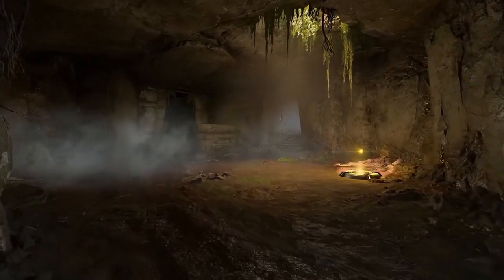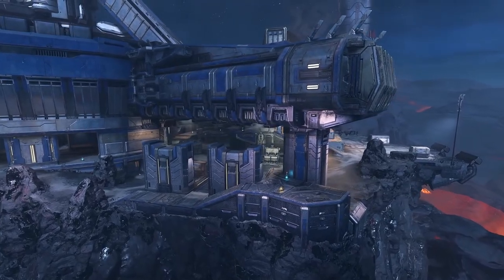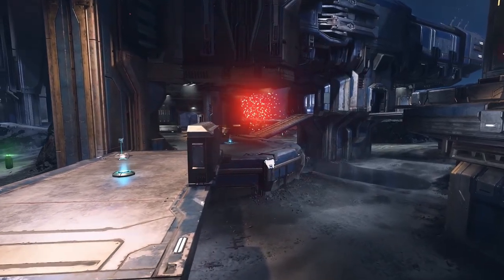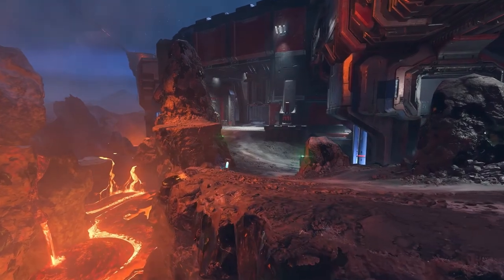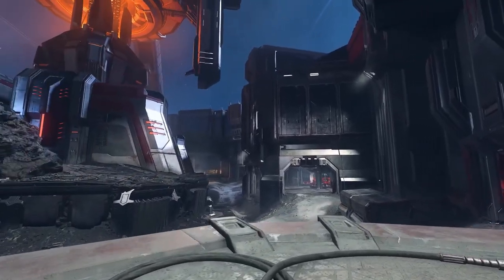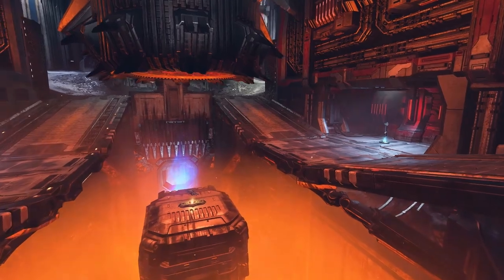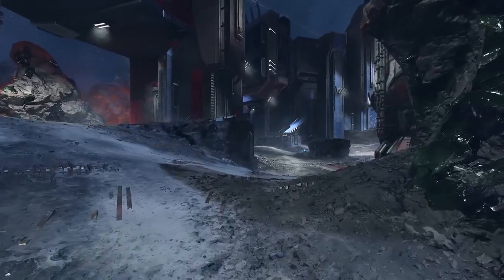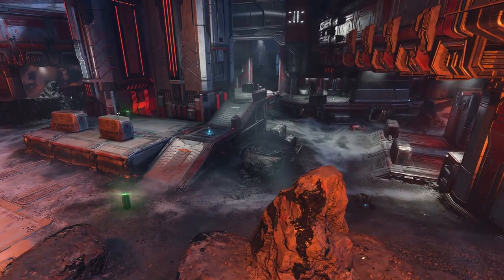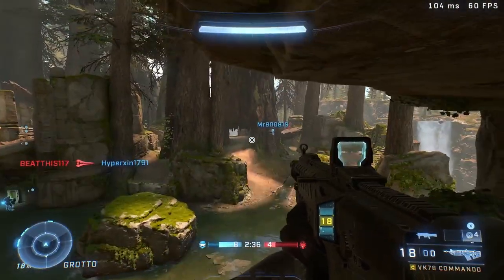The other new map is called Scar, and this is the big team battle map. I really dig the layout. When I first saw it I thought it would just be another map located somewhere on the ring — like High Point, Fragmentation, or Deadlock — but no, this one actually has a unique feel to it. It genuinely feels like a banished facility. It supports vehicle play pretty well, and if you liked Oasis I think you'll like this one too. It seems like 343 is getting better at making maps — season three and season four maps have definitely increased in quality.